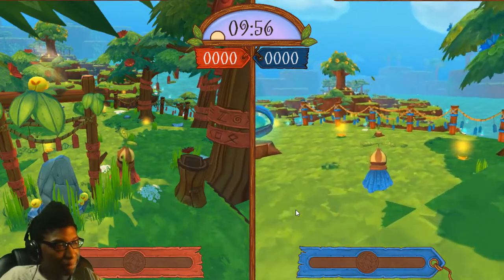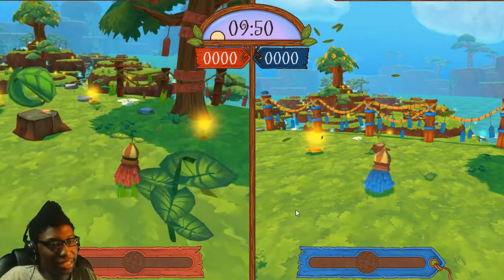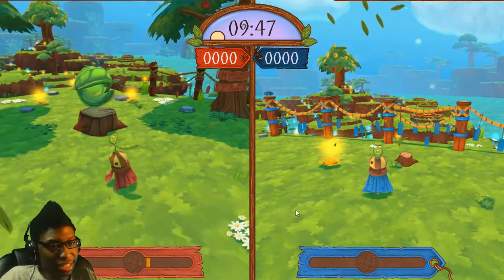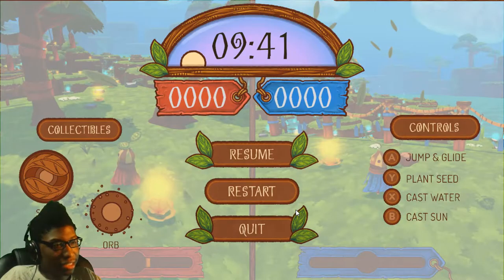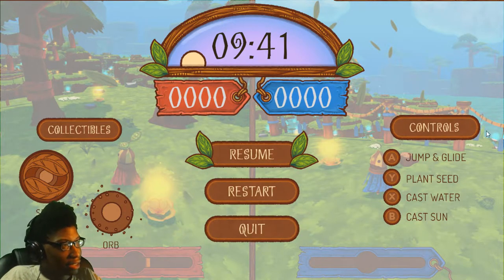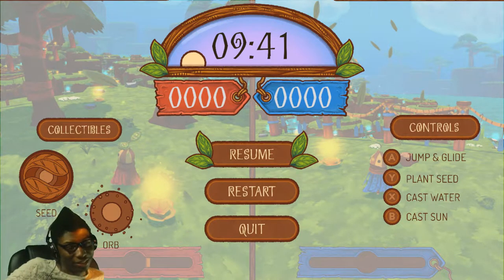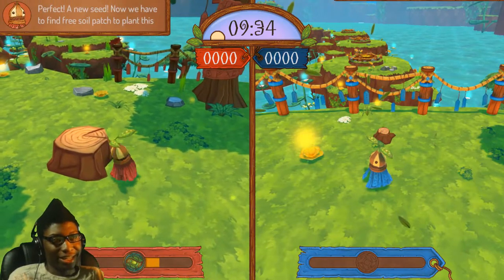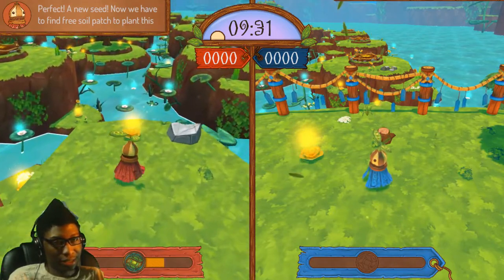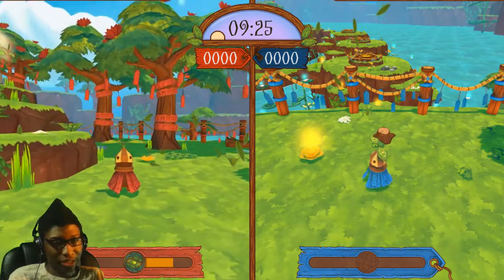It's sort of like a multiplayer thing. Your buddy would be controlling the other side. I'm going to be controlling this side. I just need to figure out the keys for player two. Let me just plug in the controller — I think that would be a lot easier. Alright, so now I got the controller. I'm just going to be on the red side. I think I'll leave the blue there. So it's pretty much like playing with your friends and trying to beat each other's scores.